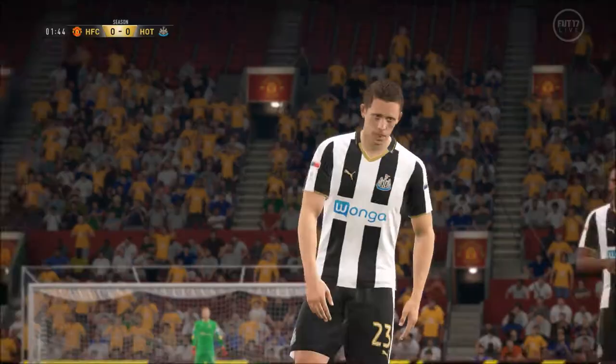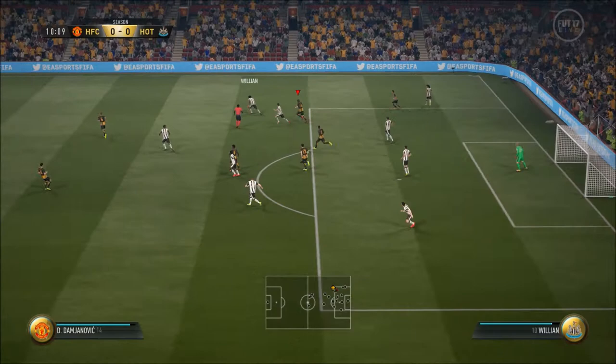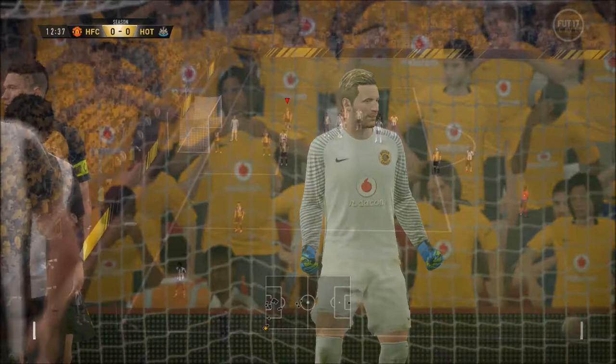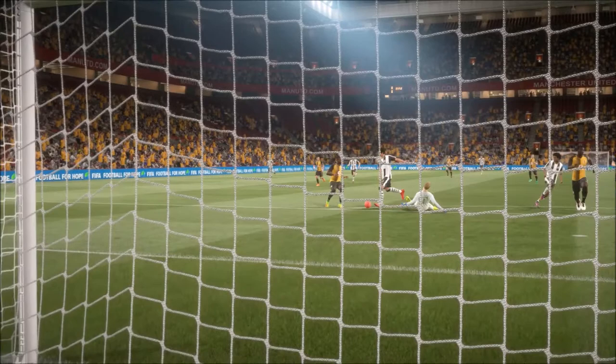We go one nil down in a minute and 40 seconds — not a good start. Oh my god — Evra popped up with a goal, a header of all things. Baumann with a dodgy double save — still a wonderful thing. Corner — Martial misses, that's fine. Oh, Son's on the counter — he took it around my keeper. Very good dribbling on Son. Then Azpilicueta scores an own goal — that's weird.